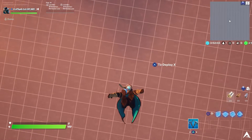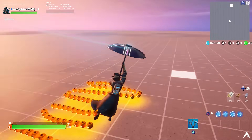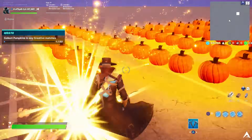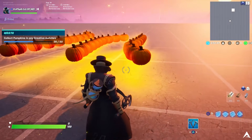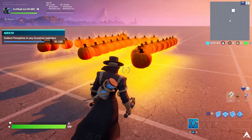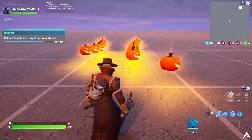Start the game and you'll spawn in the sky of your creative map. Make your way down and interact with the pumpkin. You'll see the challenge progression completing in the top left until you collect all 50 pumpkins. At the top left it will show that you've unlocked a new style for the Cryptic Curse bundle.